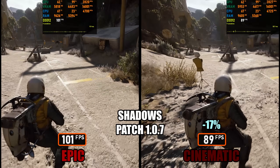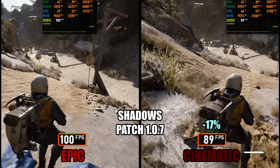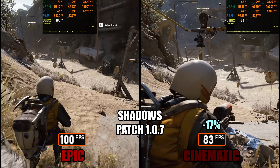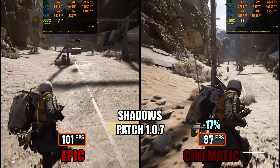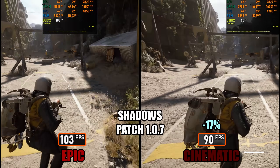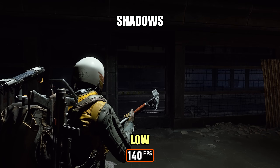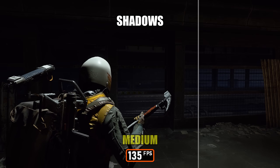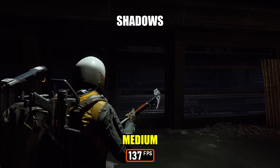This shadow level of detail change in patch 107 affects every shadow setting. Even Medium no longer shows the extreme shadow pop-in that was present before. The transitions are now much smoother across all presets, which means lower shadow settings are far more usable than they were pre-patch. Despite all these improvements, I'd still recommend sticking to at least High. In darker environments, anything below High can fail to illuminate certain areas at specific distances, even though those areas should clearly be lit.